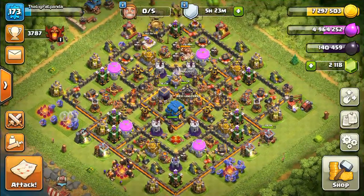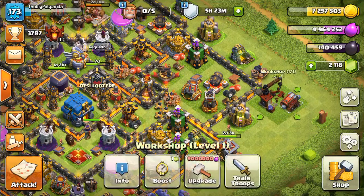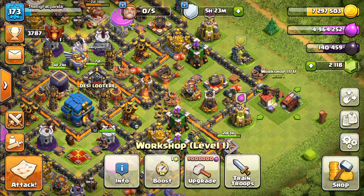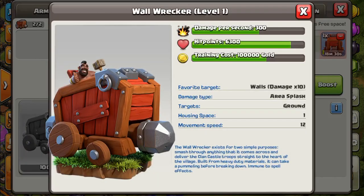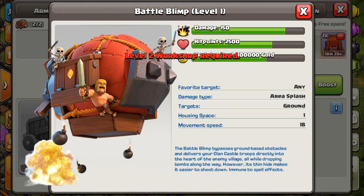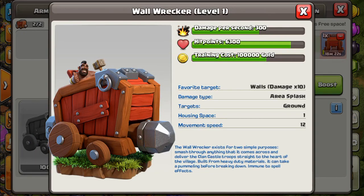In this video we're going to see how to use the siege machine — the wall wrecker. I have a level 1 siege machine workshop, so I can only make the wall wrecker. I can't make the battle blimp yet; level 2 workshop is required for that.